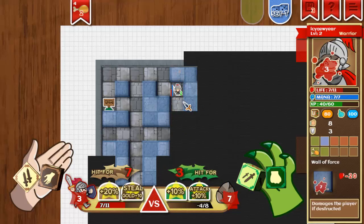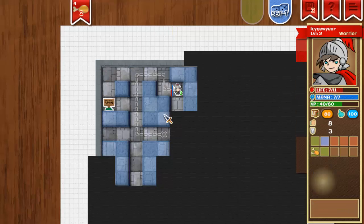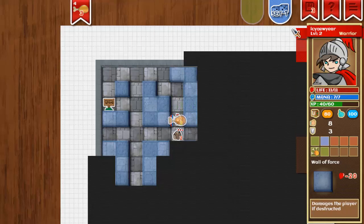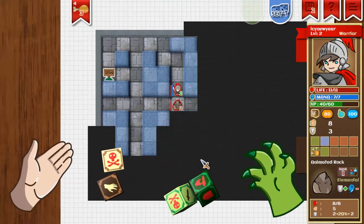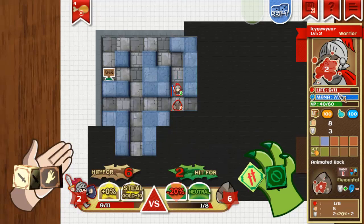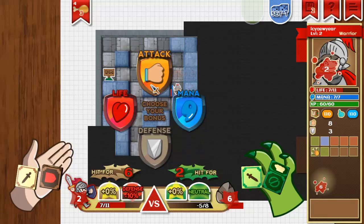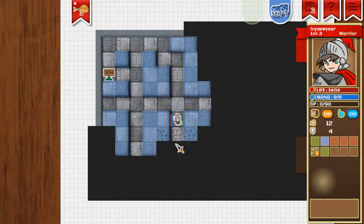I'm going to explain the dice real quick — let's bring up our dice. You get to bring two sets of dice with you. Throughout adventure mode you have three checkpoints you can use whenever you want. It saves state, and if I die — I'm kind of on a good roll here and I've got my attack power up pretty high — we'll just run through and see if I can find the boss.